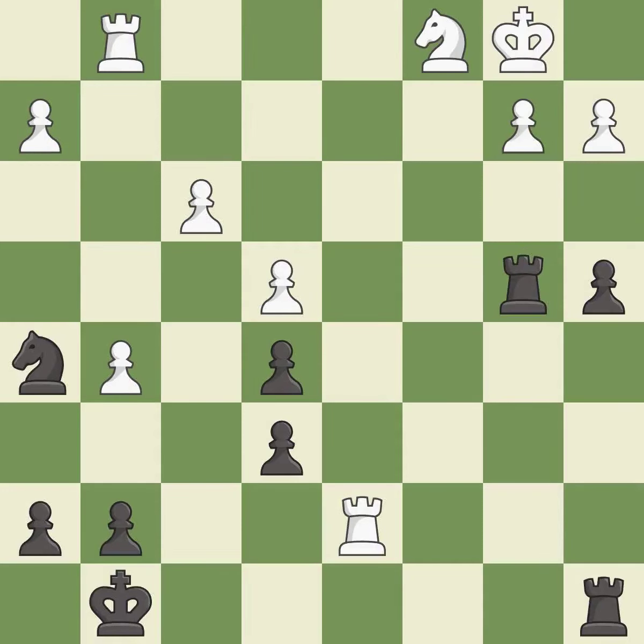Recaptures. This threatens to take an outpost with a knight — it is best. This overlooks an opportunity to win a tempo by threatening a rook. This permits the opponent to take an outpost with a knight — it is an inaccuracy. This overlooks an opportunity to take an outpost with a knight. This permits the opponent to fork pieces — it is an inaccuracy.